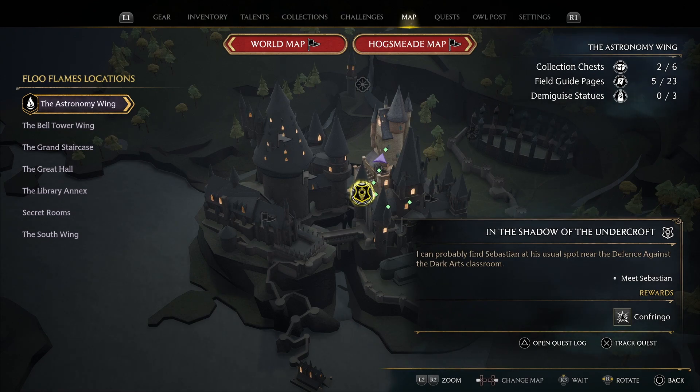The process to learn Unforgivable Curses starts with the main story quest In the Shadow of the Undercroft, and it involves talking to Sebastian. He's a Slytherin student, and he's the key to unlocking Dark Arts magic in Hogwarts Legacy.